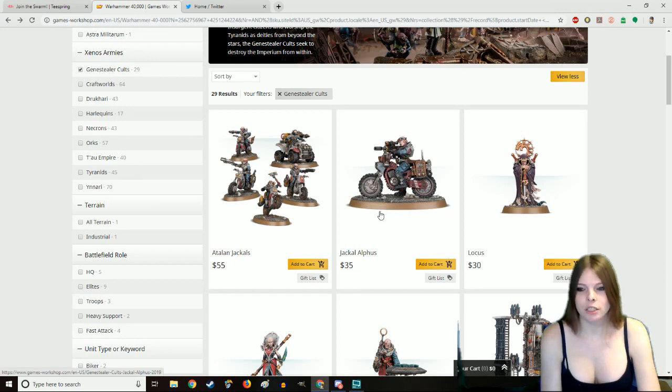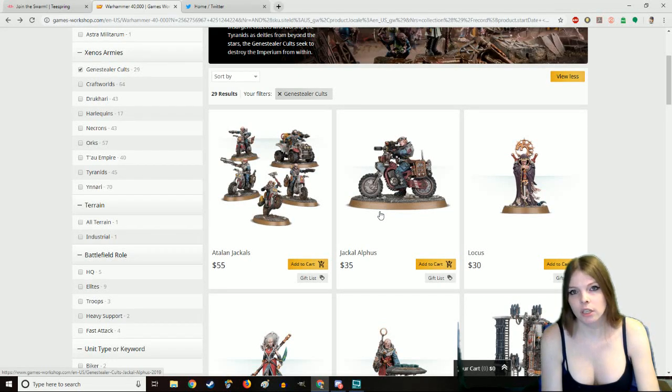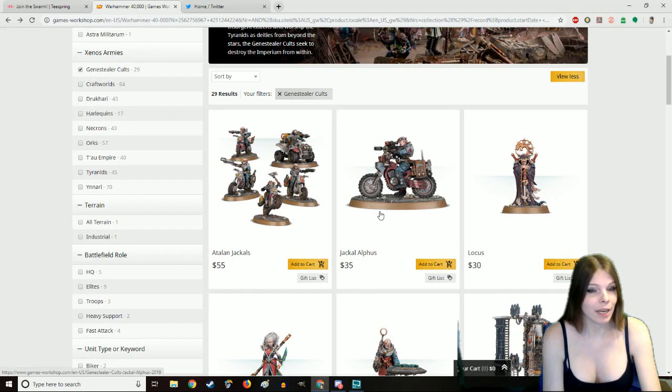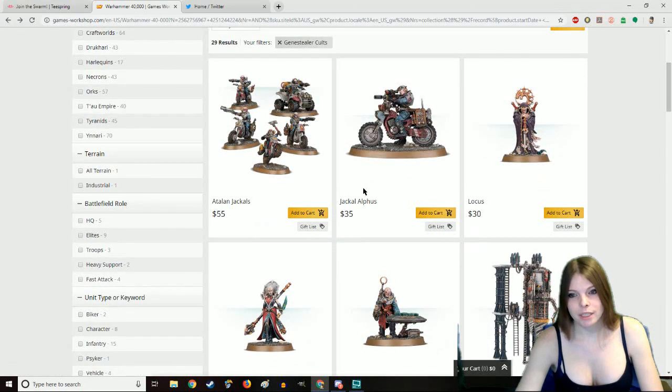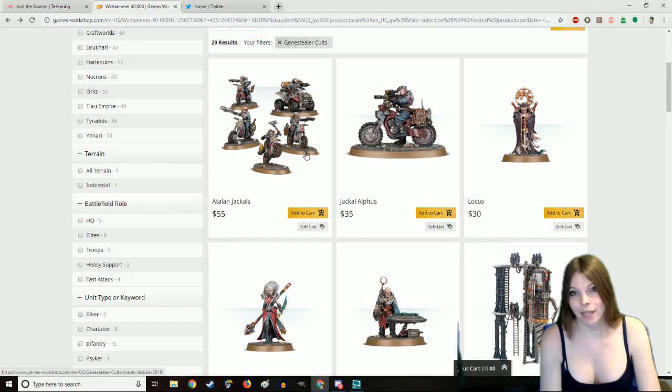First you have to ask yourself how you want to run your Gene Stealer Cult. Do you want to run insane close combat or mid-range close combat? Keep in mind they don't have long-range capabilities. One cool addition is that they can ally with Tyranids as well as Imperial Guard, though the Guard lose all of their abilities. One of the best units in their entire codex is the Jackals — they pop up, throw a bunch of bombs using two stratagems, and then run away, and it is amazing.